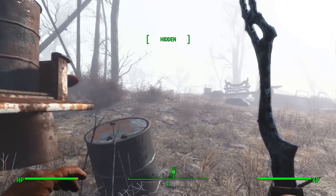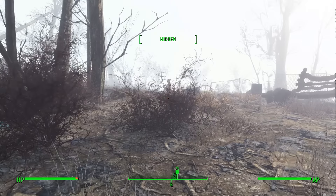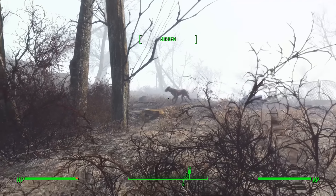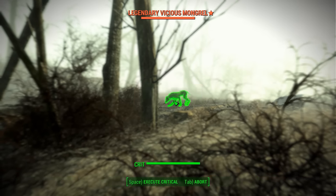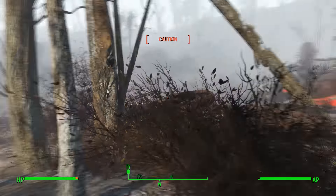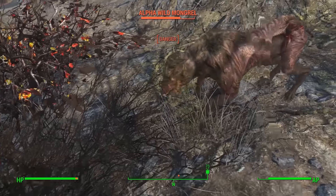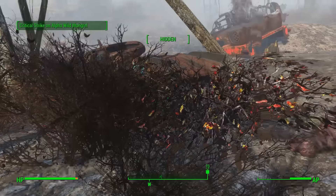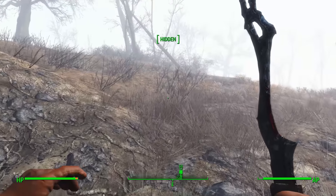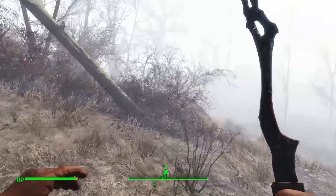Let's save. Can we sneak up on this fucker? A legendary mongrel — easy. Sorry about this, puppy. He doesn't know where we are. I'll take the fuse. Not quite sure how he had a fuse on him, but I don't really care. Save again. Turn off our sneaky sneak.